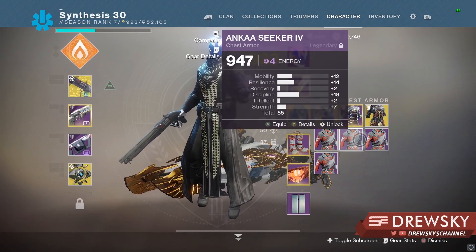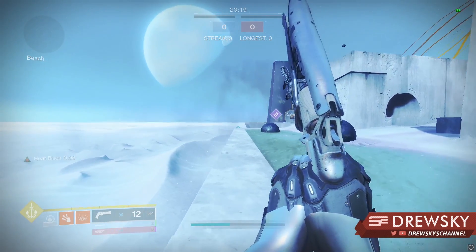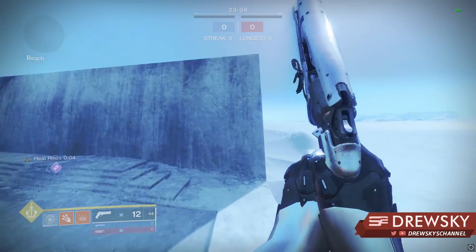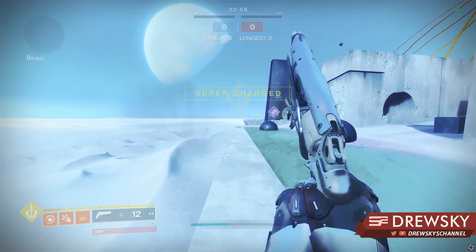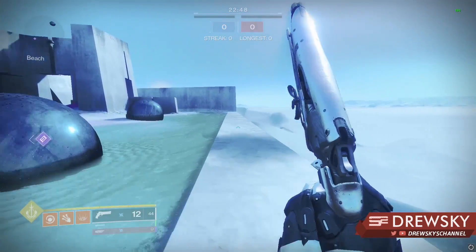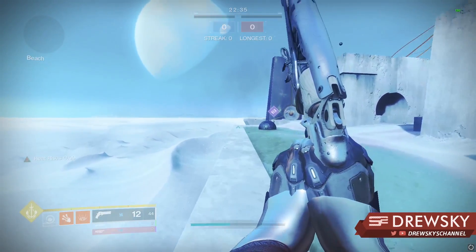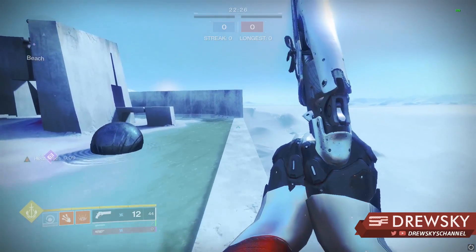If you combine these with Transversive Steps, it does appear to be a bit faster — actually quite a bit faster with the Transversives on. We can also look at the Burst Glide plus Dodge method with Transversives, but I don't feel like it's all that much different. The Strafe Glide with Heat Rises seems more significantly improved by Transversives. Consuming a grenade with Strafe Glide and Transversive Steps gives some pretty decent speed.